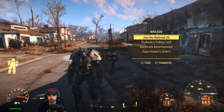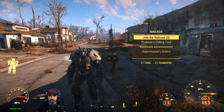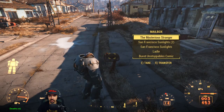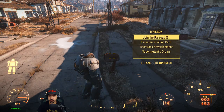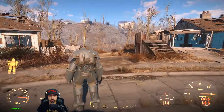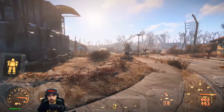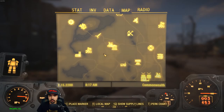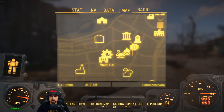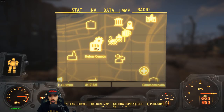The stuff that I had duplicates of, I didn't want to just drop, so I just stored it in this mailbox. Like a lot of duplicate stuff. Freaking join the Railroad - three of them. I need to put more defense turrets and stuff out here but anyways, let us go ahead and get on over there. We're gonna travel on over to the Hubris Comics and see if we can walk around this area and see the Swan thing.